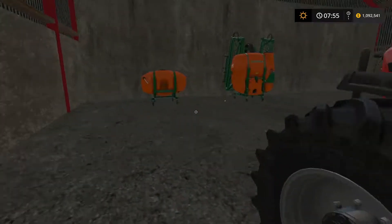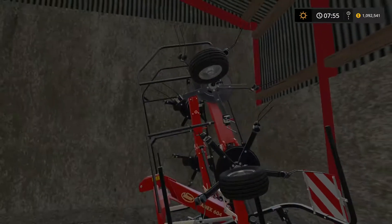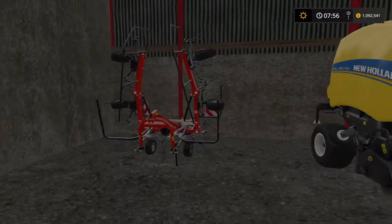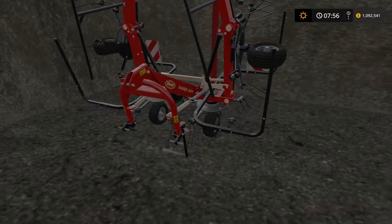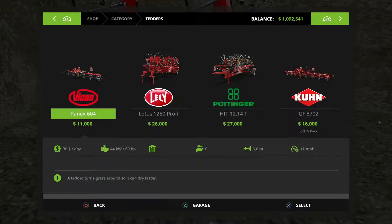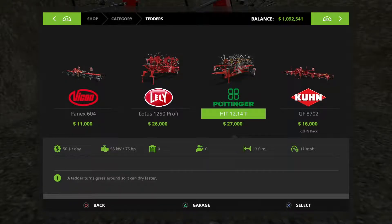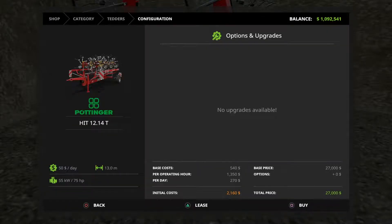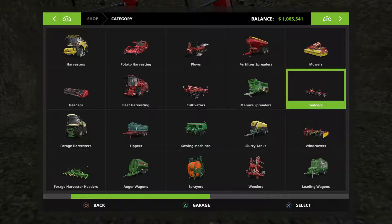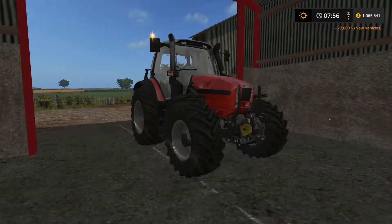There's our Fendt, we're going to keep it. Sprayer - what is that? Oh, we can get rid of this baler. This looks like a tedder - that's what that is, that's a tedder. I think it's a small one though. Finex 604 Vicon - where's the tedder at? Yeah, that's the small one. 6 meter, 12.5, 13, and 8.7 on the Krone. We want the Pottinger, so we'll go ahead and buy that. And we'll take this tedder and that baler, and this tractor - I guess we'll go ahead and get rid of this tractor. Same Fortis, let's just take a look at the numbers on it.